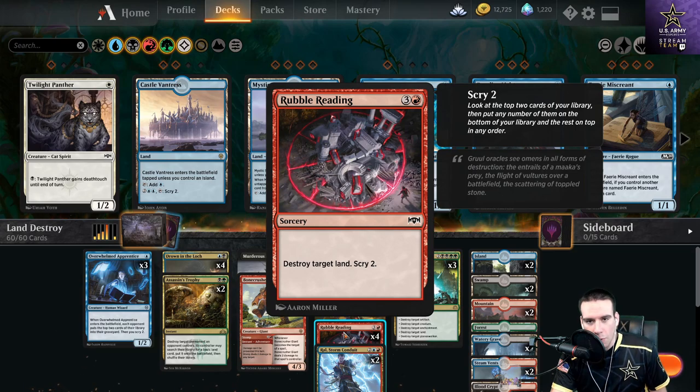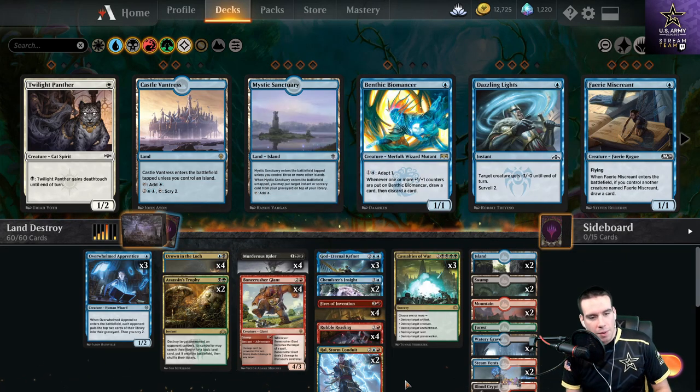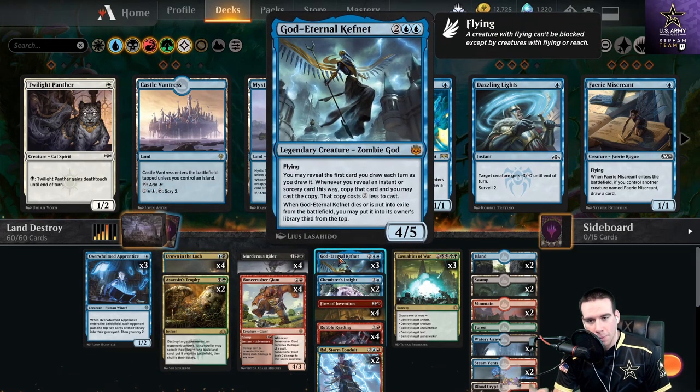Fires of Invention is really nice for helping with mana fixing as well as casting multiple land destruction spells like Rubble Reading, which also fixes your library — you scry two going into your next draw. Using Brawl helps fix your library and duplicate your casts for land removal, so you're essentially getting two lands destroyed for the price of one.